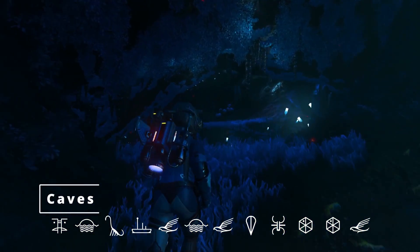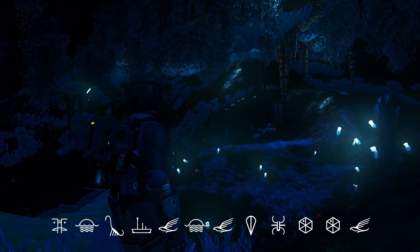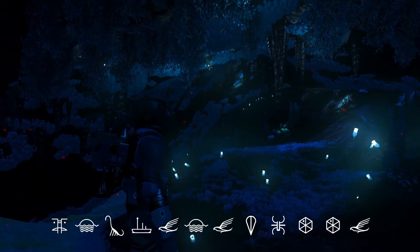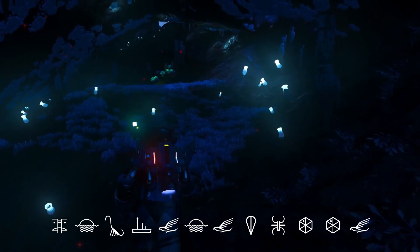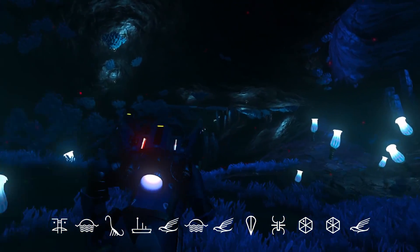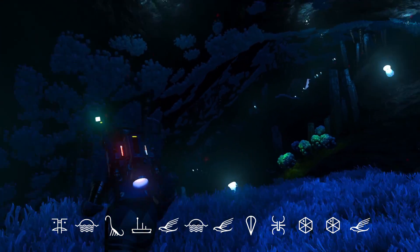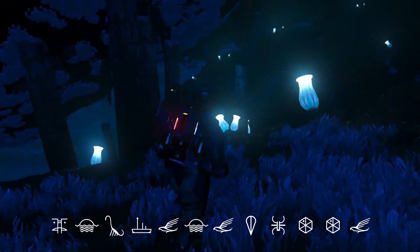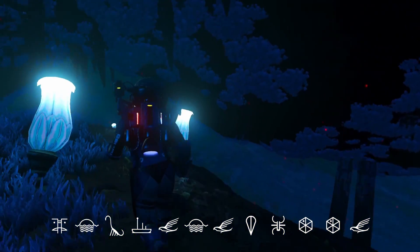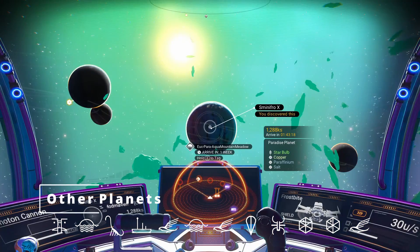I did want to hop down here real quick and show you these caves — our blues and aquas and greens kind of spill over here into our cave area as well, with some nice glowing bulbs and a little bit of stalactites and stalagmites going on. Also grass carrying over into here and a bit of sand areas as well, so looking good under here.